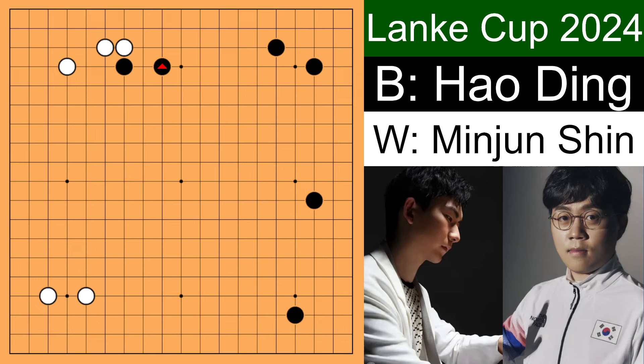At this point, you might have realized I used to only do older professional games because there are a lot of things we can learn and it's easier to understand. But I realized I could do videos on current, nowadays professional games, and while doing so, share how we could play these games instead. If white crawls, black jumps and gets this double wing situation — it's going to grow really ridiculously, especially in amateur games.